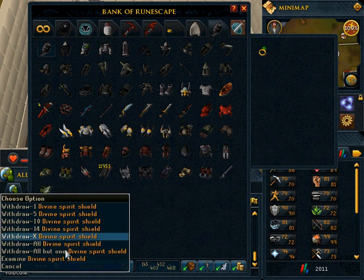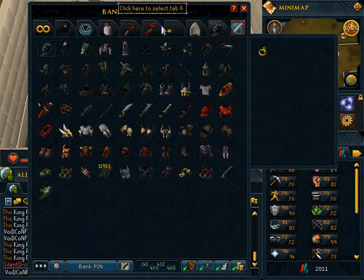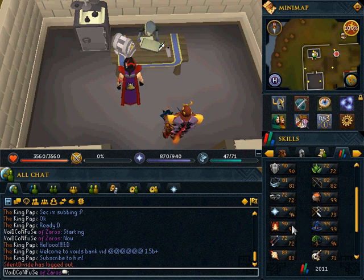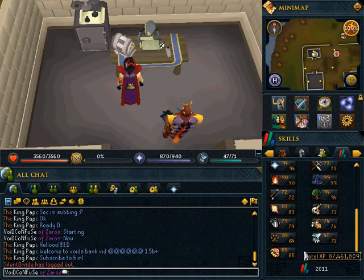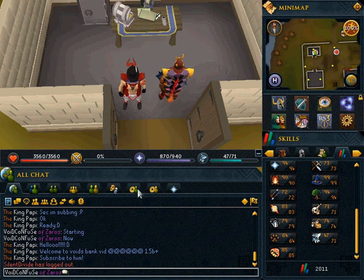Then I have my Divine Spirit Shield. I paid 130 mil for it. I've probably lost a fair bit at the moment — I haven't price checked it in a while. This is my bank, and my stats aren't too bad. I'd get 2,011 total. If you want, please subscribe and rate. That's all.